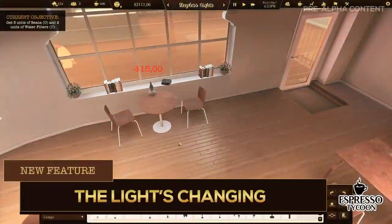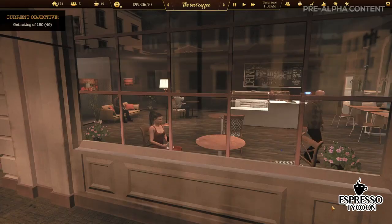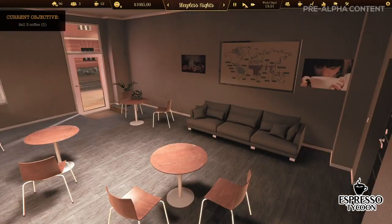Light is a very important thing in the game, so we're focusing on it a lot. For example, at night you can see that the lamps in the coffee shop are on, and the shadows are also adapting to that change.